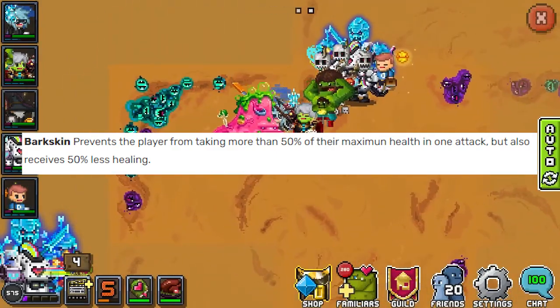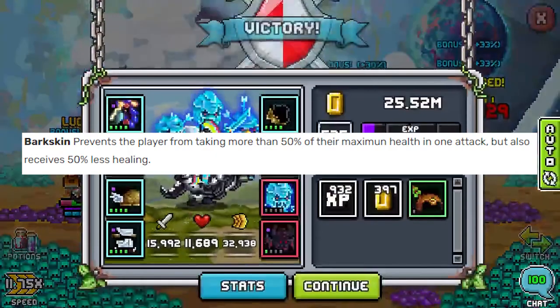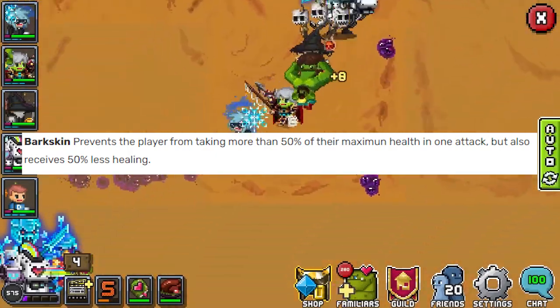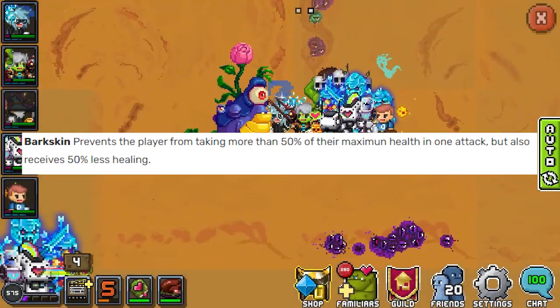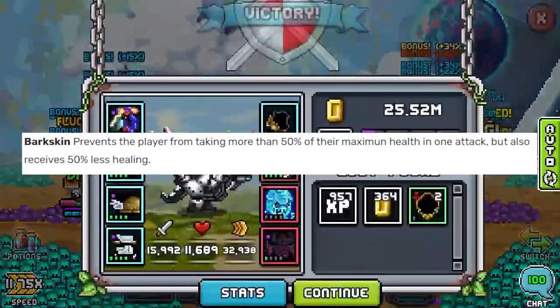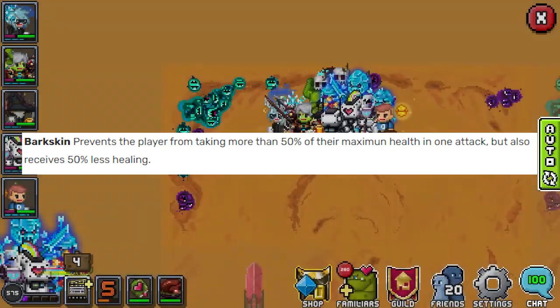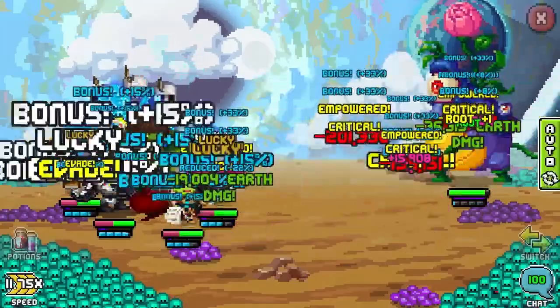Finally, we come to bark skin, which is so strong it had to be nerfed pretty quickly after being released. It means that you cannot take more than 50% of your maximum health in a single attack, but now you'll also receive less healing. This was used with strategies that gave you super low health, which you could very easily recover in a single proc of a pet, and could just survive pretty much anything. However, augments do go through this now, so you can die pretty easily if you're not careful.